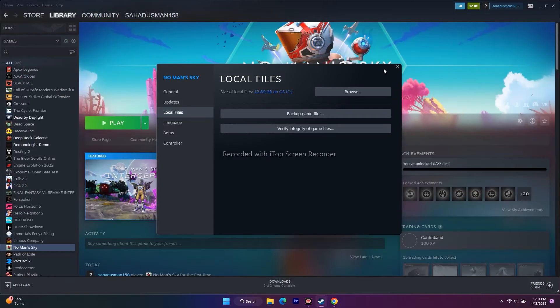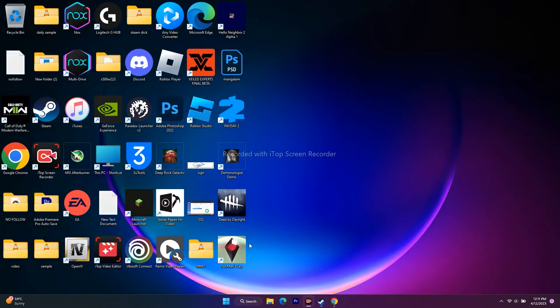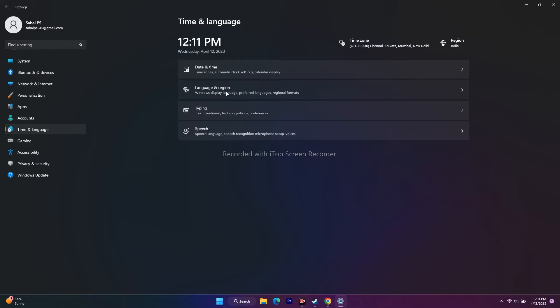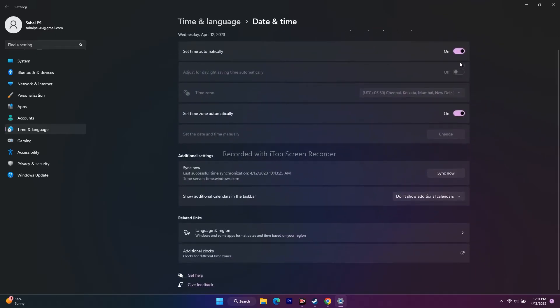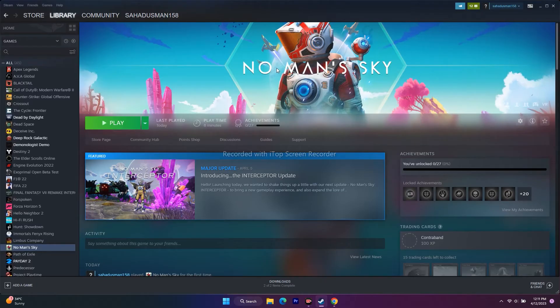The next step is to change the Windows language. Go to Search, go to Settings, then go to Time and Language, then Language and Region. Some of you might be playing with a non-English language — if so, change it to English. Also make sure the country is correctly set. Go back to Date and Time and make sure the time zone is automatically selected, then try to play the game.